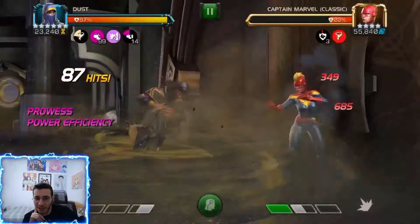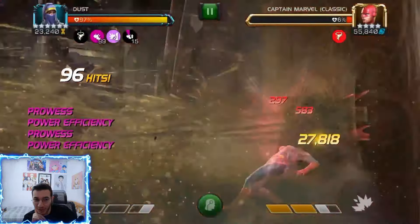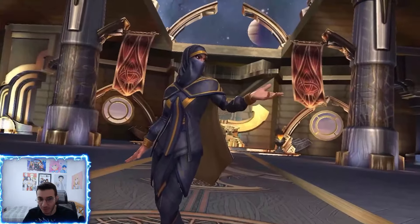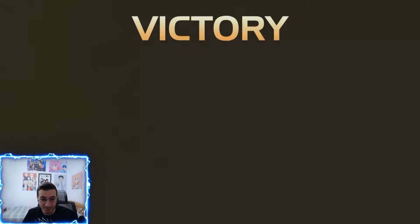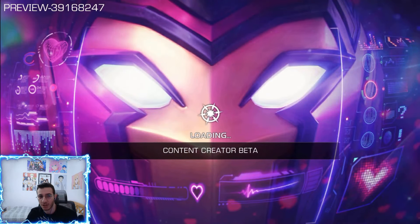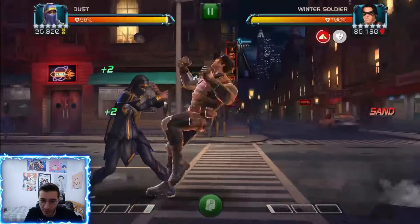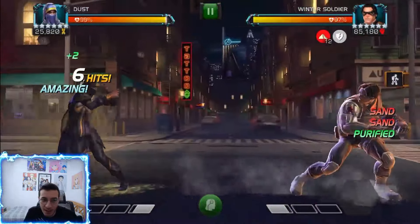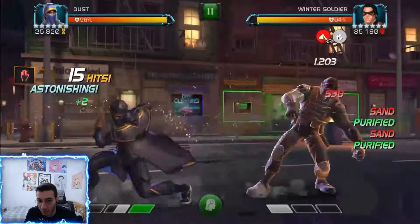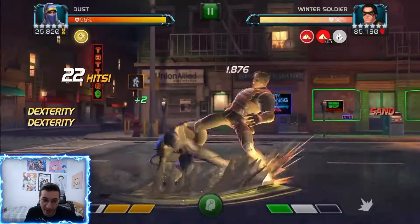Look at this — the sandstorm is not even halfway done because special 3 gives a really good duration. We're building up power efficiency and spending like half a bar when throwing a special 1, and I've thrown like five SP1s and still have a bit of sandstorm left. Unfortunately our physical vulnerabilities dropped. Popping another special 1 pretty much kills her — that's a two-minute fight, not bad. Now this is the 670k Winter Soldier in our test map — I'm going to show you my favorite rotation involving special 3.